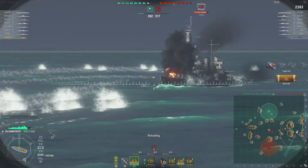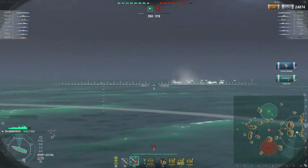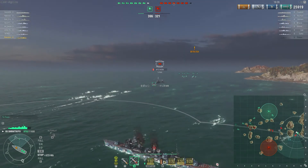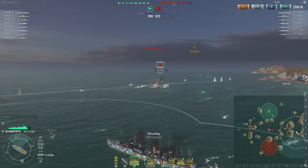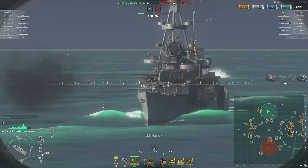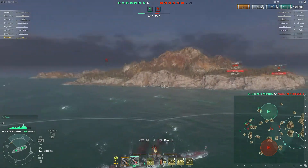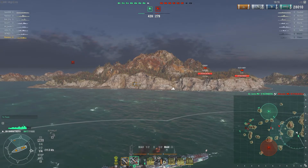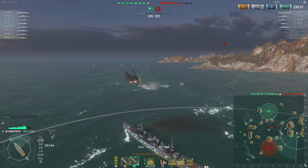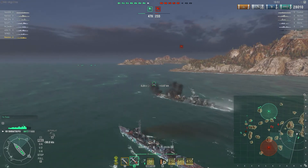We could use this torpedo reload here. We'll send the torps off — and he's going to be on top of us at any moment, so we might as well get some torps into him. We're trying AP — should really have been HE, but you know, fingers and all that. That's the torpedo reload — you can see there it makes for a lot of little green triangles.